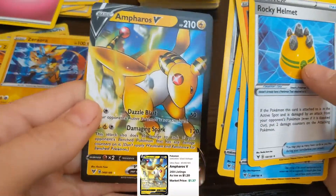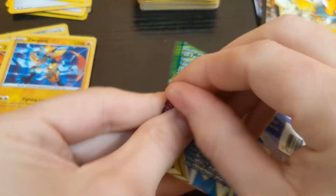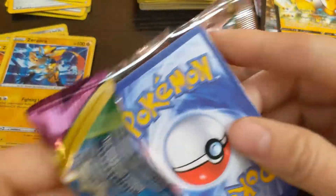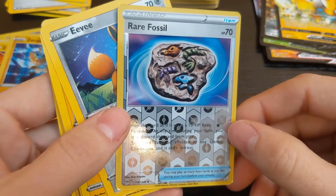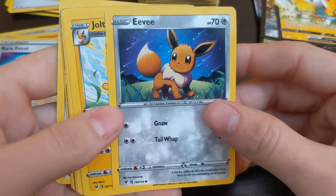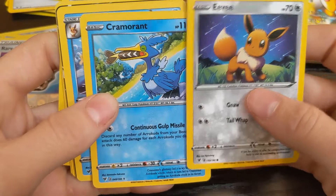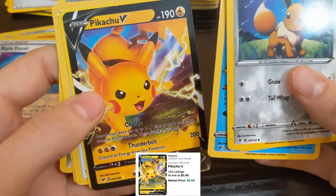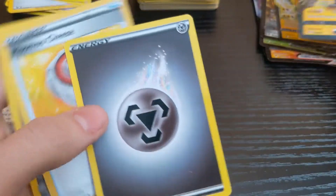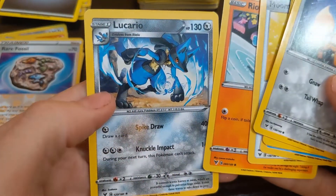You can find all those things at Home Depot. Oh, an Ampharos V — a rare fossil, rare fossil. It's an item. Oh, got the Eevee, Jolteon — very nice. That guy just eating dinner, someone took a picture. Vaporeon. Oh, there's another Pikachu V — that's the trainer.